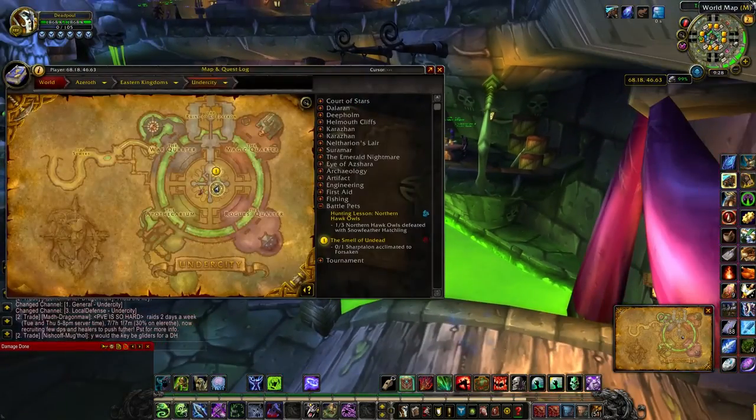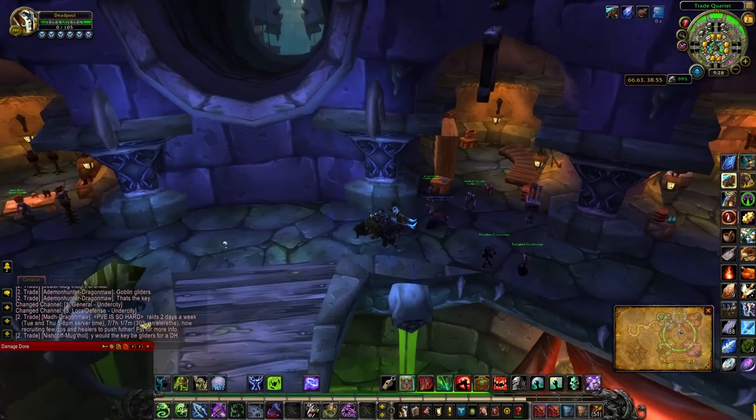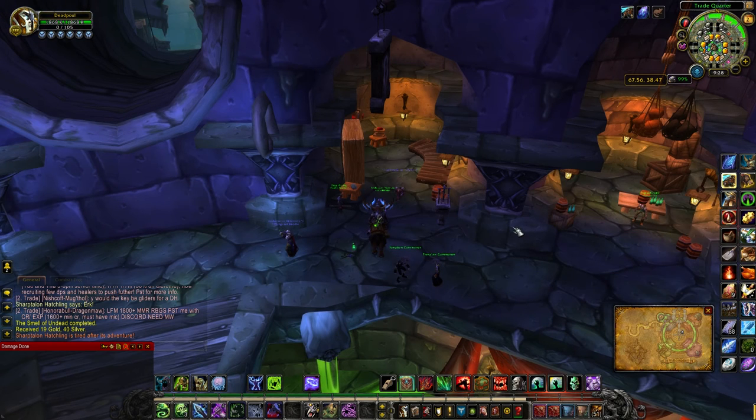The second quest: if you're Horde, take your pet to the Undercity. I'm not really sure where it is for Alliance because I didn't do this on Alliance — I don't have a level 110 on Alliance. That's all you have to do for the second one.